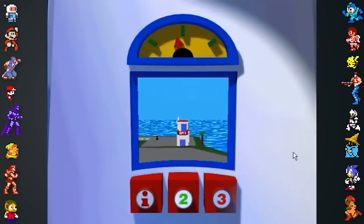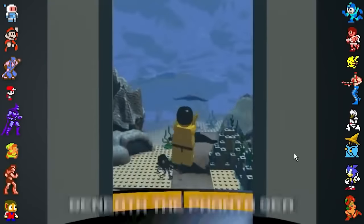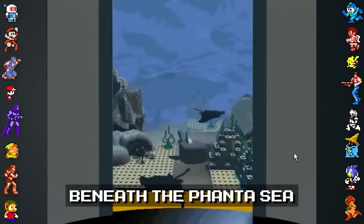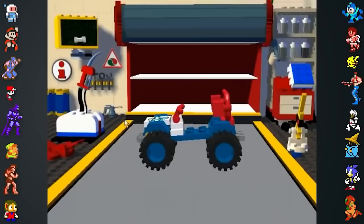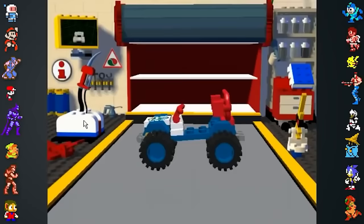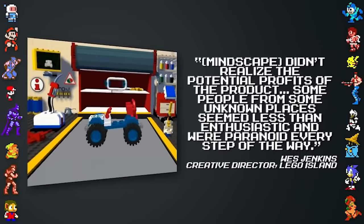Lego Island has other secrets. On the second floor of the elevator, the player can see Nick Brick swimming through an ocean. This is a nod to the canceled Lego Island spinoff titled Beneath the Fantasy. In an interview, Jenkins said the game was canned because of supposed political reasons, and went on to say Mindscape didn't realize the potential profits of the product.